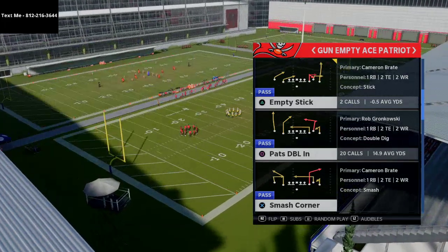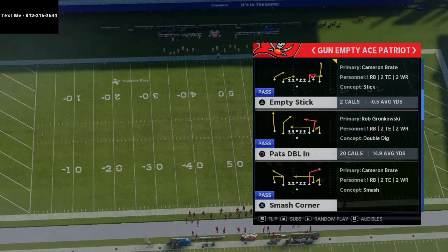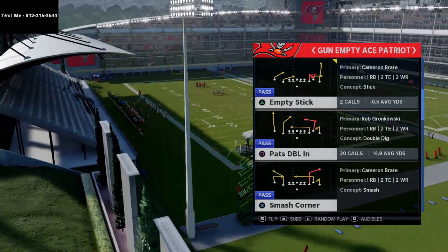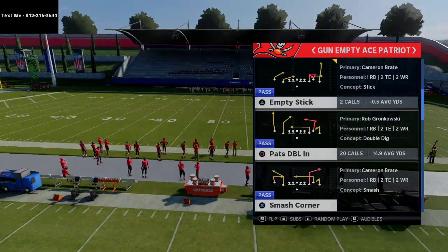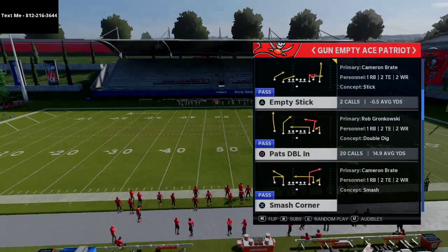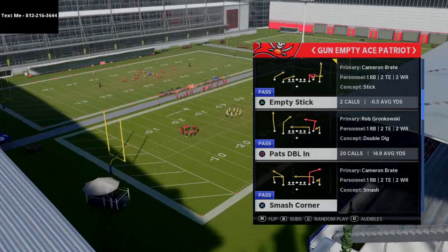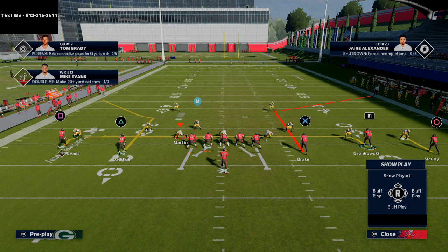In today's video we are going over this play right here: Smash Corner. I love this play primarily for the routes it gives you. If you have a slot apprentice it really makes this play even better, so I'd encourage you to have a slot apprentice either on your MUT lineup or use the Buccaneers or a team that has slot apprentice. You can run this play without it, but it does help.